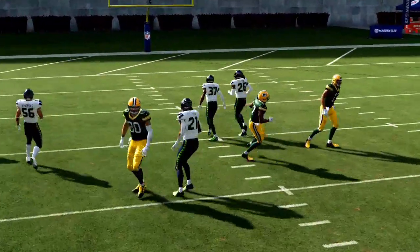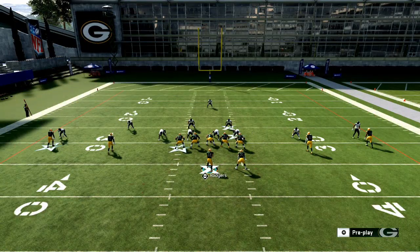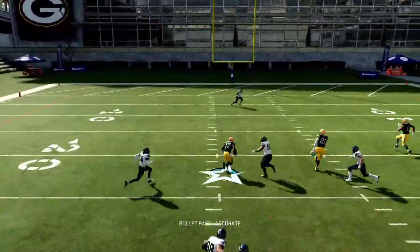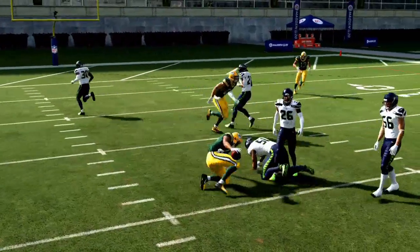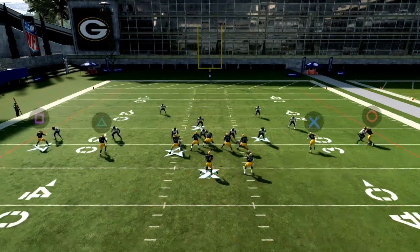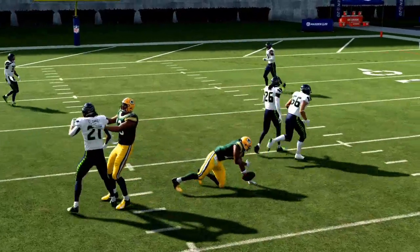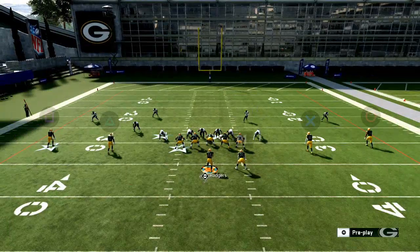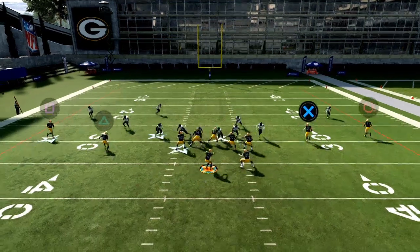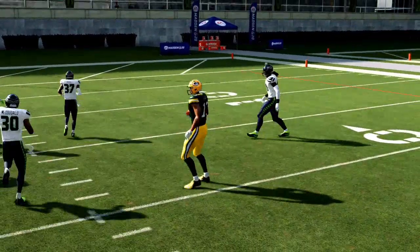Against man-to-man, it really comes down to route running. But if you have a stud receiver like Devontae Adams or DeAndre Hopkins, they'll beat man. If you drag Jimmy Graham, his route will do the same thing — it'll pull those inside zones and open up that pocket on the backside to hit those quick slants. It's a very simple concept but can be very powerful.